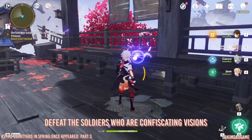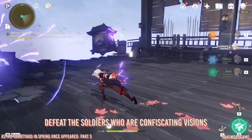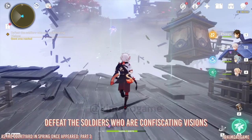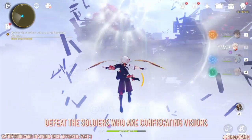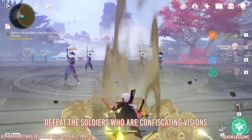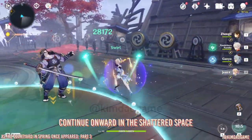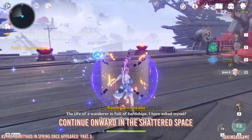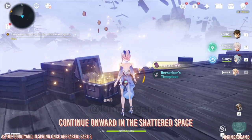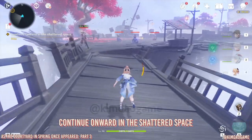The electrocele will take you to a hidden omamori just underneath — put it in the shrine. There's another one just behind us — pick that up and put it in. A wind current will appear, so take it and keep following the electrocele. Another battle — fight these guys, and once you've defeated them, turn around and there's a chest. Grab that exquisite chest and continue to the next platform.